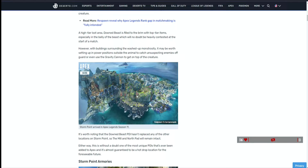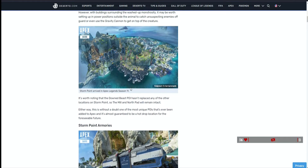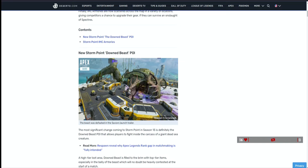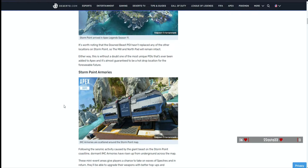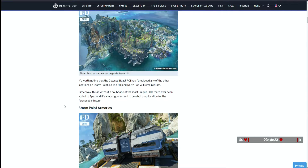With buildings surrounding the washed-up monstrosity, it may be worth setting up in a power position outside the animal to catch unsuspecting enemies off-guard, or even use the gravity cannon to get on top of the creature. Looking at the before picture - this is the Storm Point Season 11 layout - they changed this whole POI area. I thought they changed the area over by north pad, but no, it's a completely new area. It's worth noting that the Down Beast POI hasn't replaced any other location on Storm Point, so the mill and north pad will remain intact.